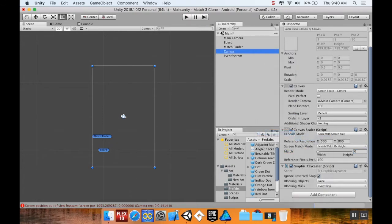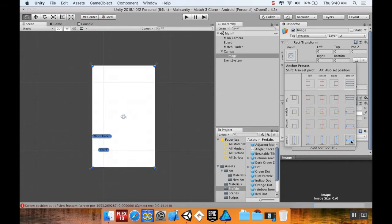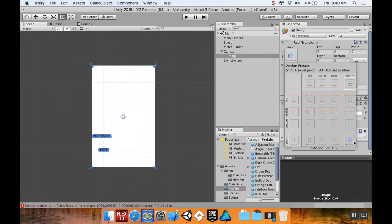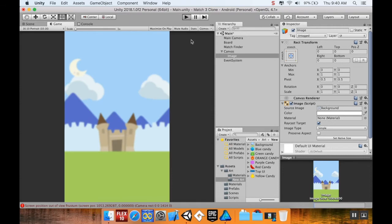In this canvas I'm going to add an image. I want it to stretch the entire screen — clicking the rect transform and holding Alt lets you stretch it to fill the screen. Then I'll drag my background image from the new art folder onto it as the source image. If I play the game now, I'll have this background, and it already looks a little more like a match-3 game.